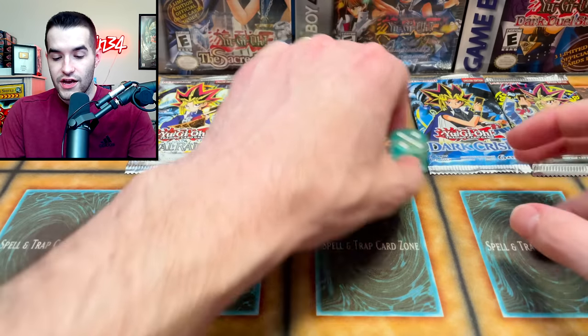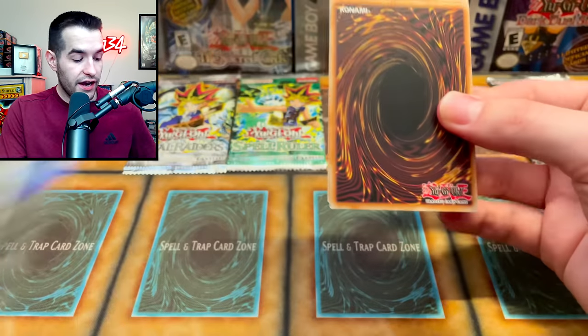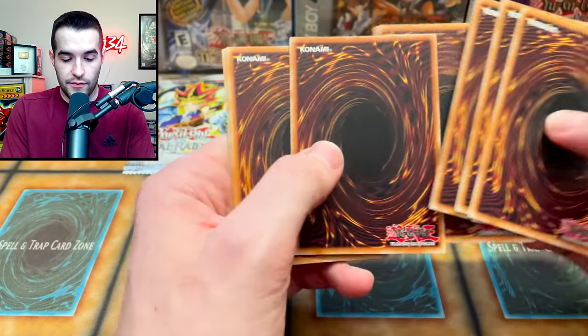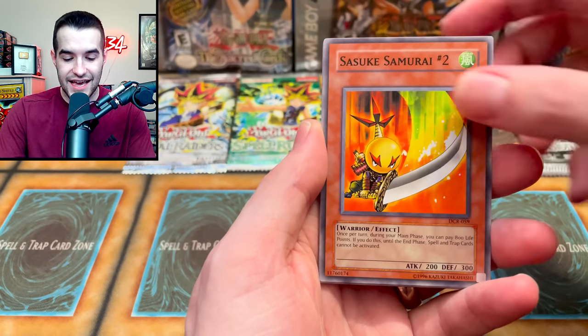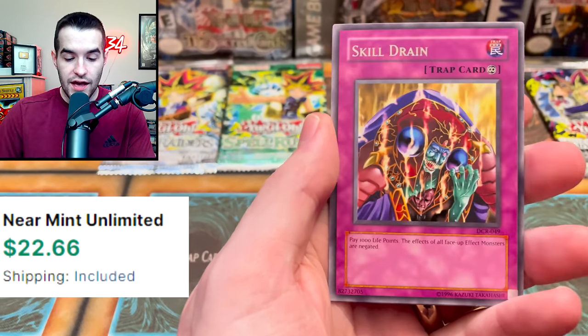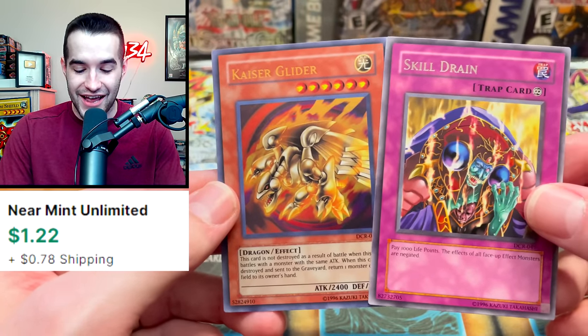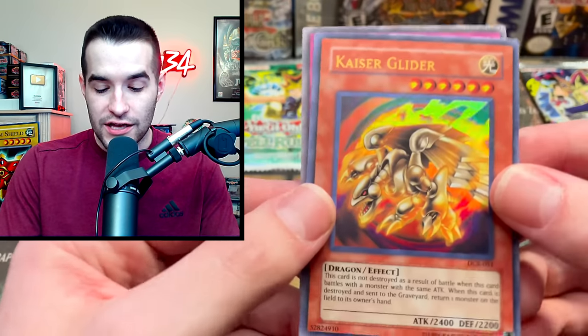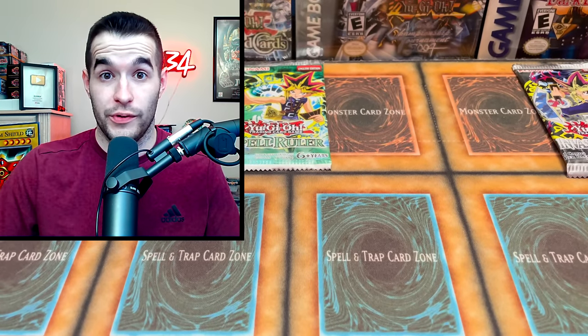Dark Crisis. One by one, knocking out the Legacy Packs, which is funny because we have not hit a double yet. Battle Scar — nice start. Arsenal Robber, The Blindly Loyal Goblin, Sasuke Samurai Number Two, Sakuretsu Armor — good card — Iron Blacksmith Kotetsu, Precious Cards from Beyond, Skill Drain. A $25 rare and an Ultra Rare Kaiser Glider — that's a double hit, pretty incredible. So there's our foil. Do we get to open another Legacy Pack from pulling a foil in a Legacy Pack? I guess technically no. Skill Drain — that is our best card yet besides the Fusion Destiny. This has been a really good opening so far.